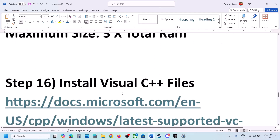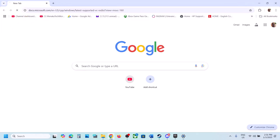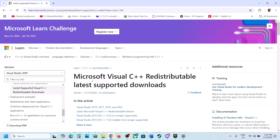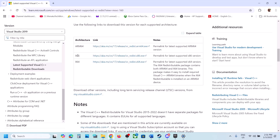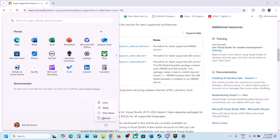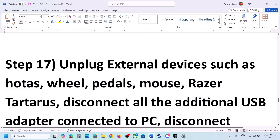The next step is to install the Visual C++ redistributable. The link is in the video description. Open it in your browser — it goes to the Microsoft website. Scroll down to Visual Studio 2015, 2017, 2019, and 2022 and download both the x86 and x64 versions. Run both exe files to install them, restart your computer, and then launch the game.